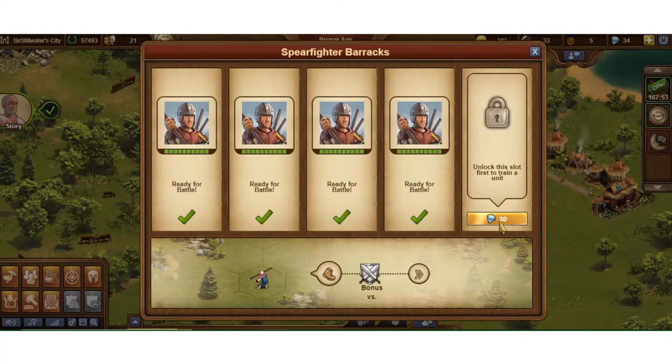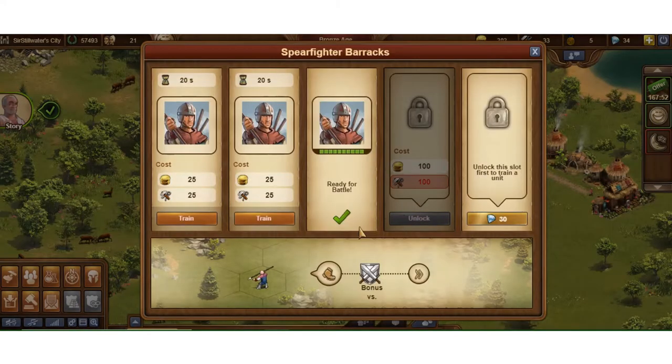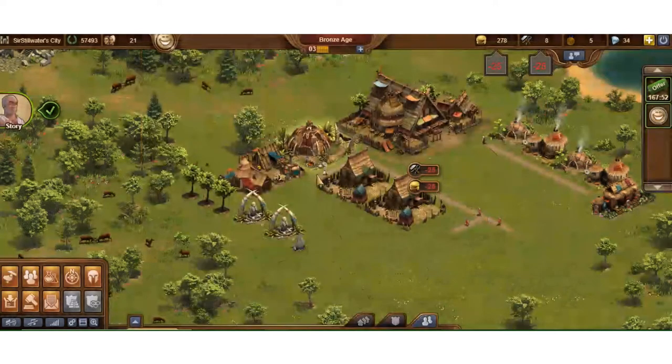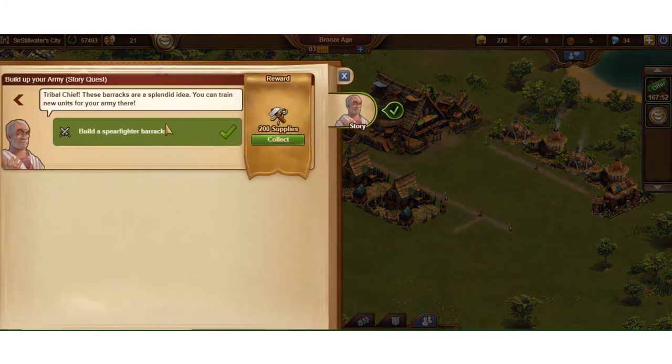I'm fully trained here, so unless I want to spend diamonds, I never unlock my fifth slot since I don't play with diamonds. The free diamonds you get in the game I use for other things. I can't unlock this slot, so I'll just keep training the three here plus the four in there, plus the two they gave you to begin with. Once those free starting troops die, they're gone — you can't retrain them. Just a heads up.